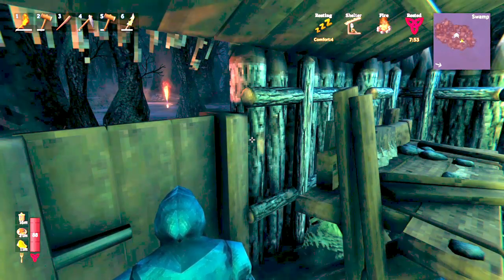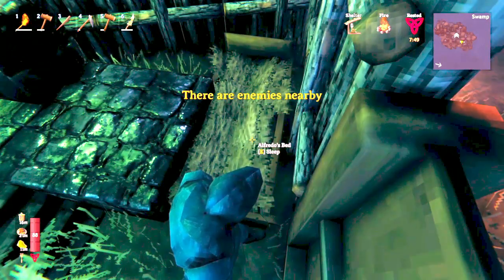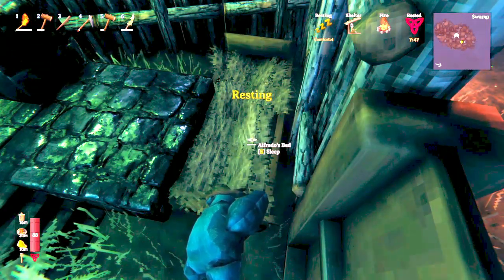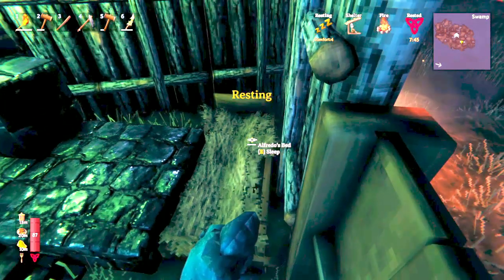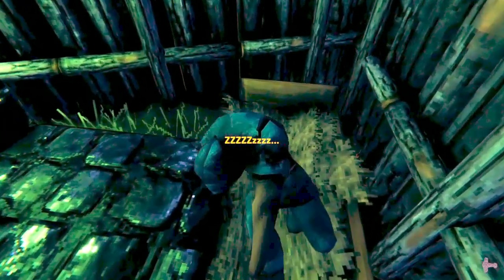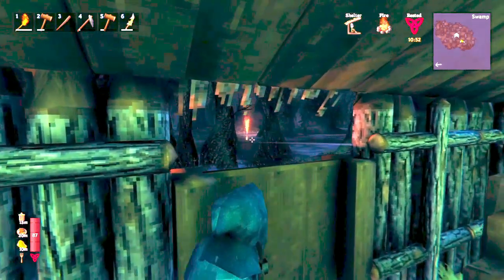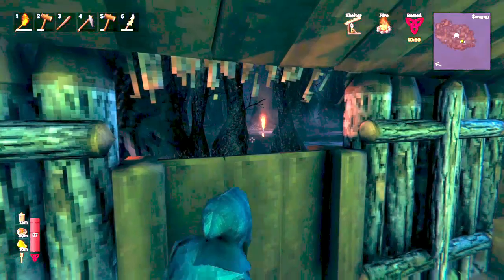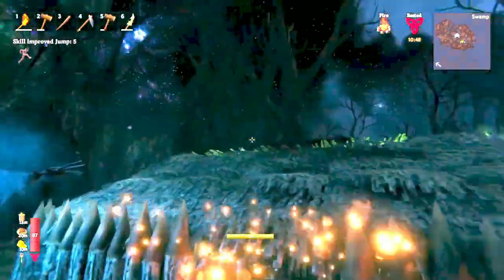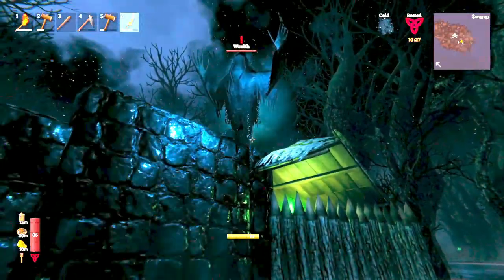To make the surtlings spawn as often as possible, you need to rest every single chance you get. If you get the 'enemies nearby' message, don't worry — you don't need to go kill them. Just crouch and when they can't hear you, you can rest. You can actually rest even when there are enemies nearby. And would you look at that — the surtlings respawned, and there's also a wraith right here.